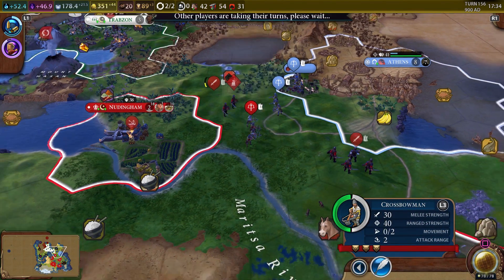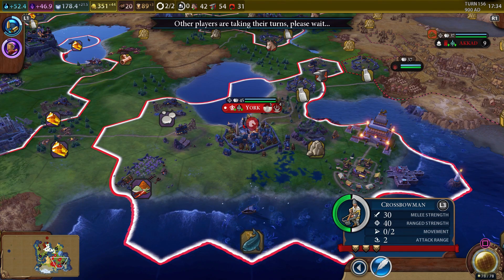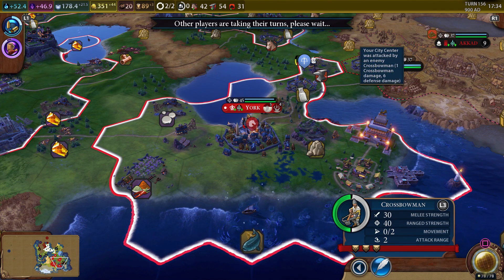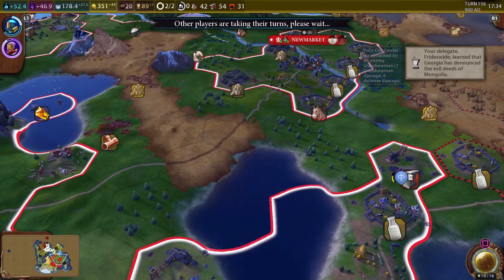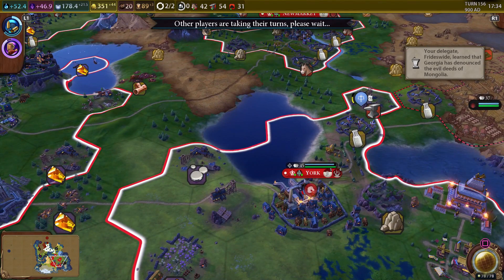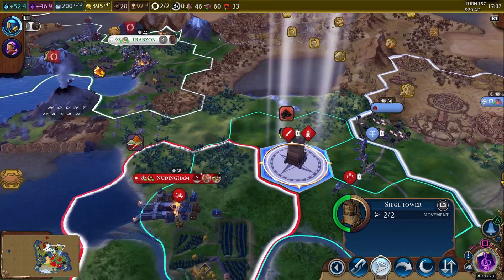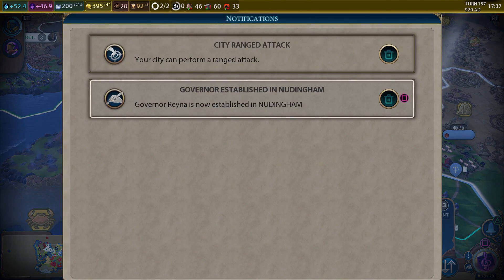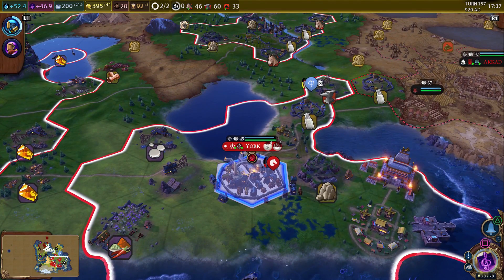Going to end the turn. They're gonna attack York. I wonder why York's not able to attack back — does it not have walls? It looks like it has walls. I thought cities could attack two tiles away. Oh, we can do a ranged attack — we had to wait for them to move first. Okay, I got it.